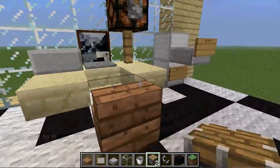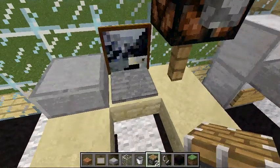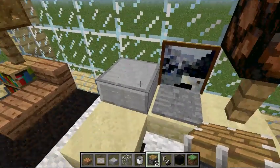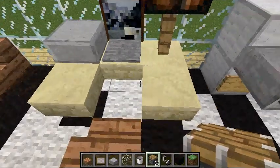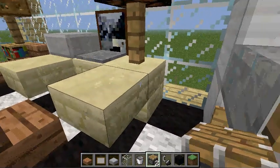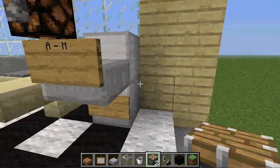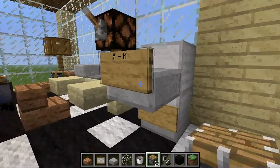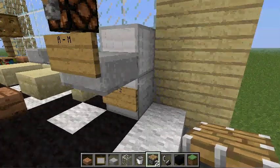Over here I have my little compact office area. This is the part where everyone loves the computer. I have a laptop over here with a lamp — this can be turned on and off — and I use this half slab as a hard drive. The desk is made out of sandstone, stairways, and half slabs. Over here I have the filing cabinet, which is basically two iron blocks with half slabs and signs to make it organized alphabetically.